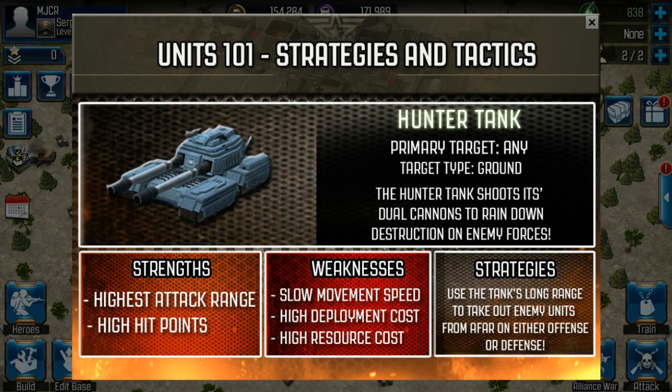I wanted to show you a new update — Units 101 Strategies and Tactics. It's the Hunter Tank. Primary target: any target type ground. The Hunter Tank shoots its dual cannons to rain down destruction on enemy forces. Strengths: highest attack range, high hit points. Weaknesses: slow movement speed, high deployment cost, and high resource cost. Strategy: use the tank's long range to take out enemy units from afar on either offense or defense.